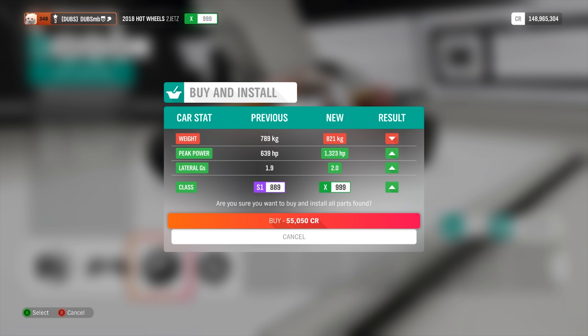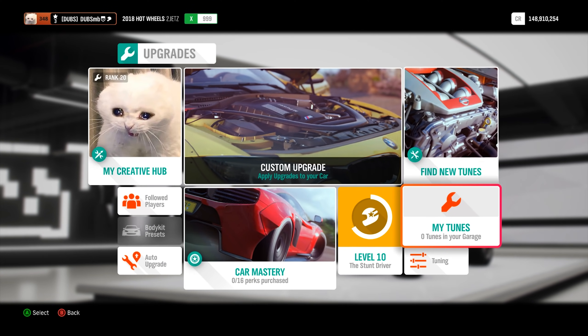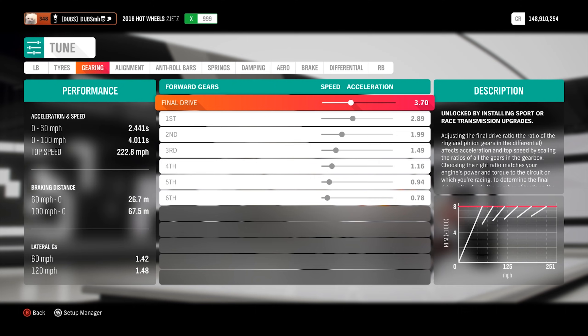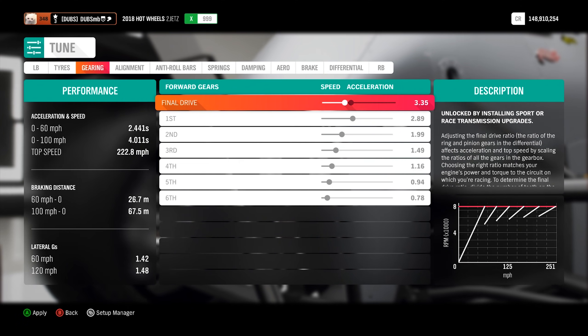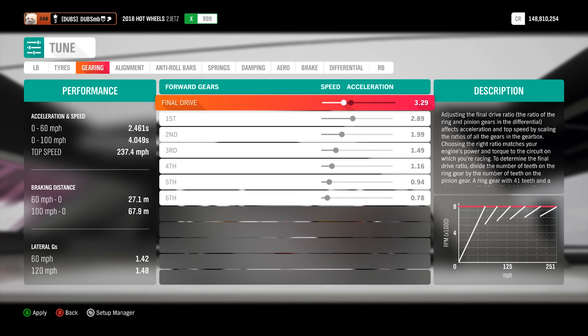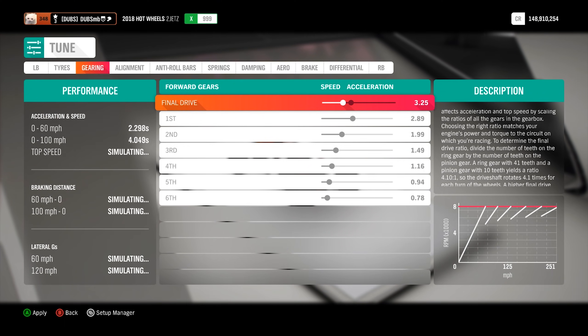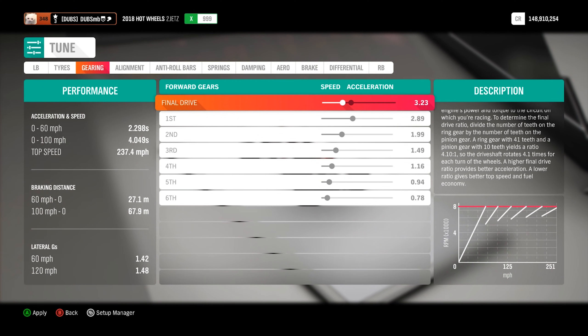Weight went up slightly but power went up more than double, so it should be a lot faster, and being all-wheel drive means I can put that power down. Top speed says 222 — I would have expected more, genuinely. It looks like it tops out at 237; it doesn't want to go up anymore.